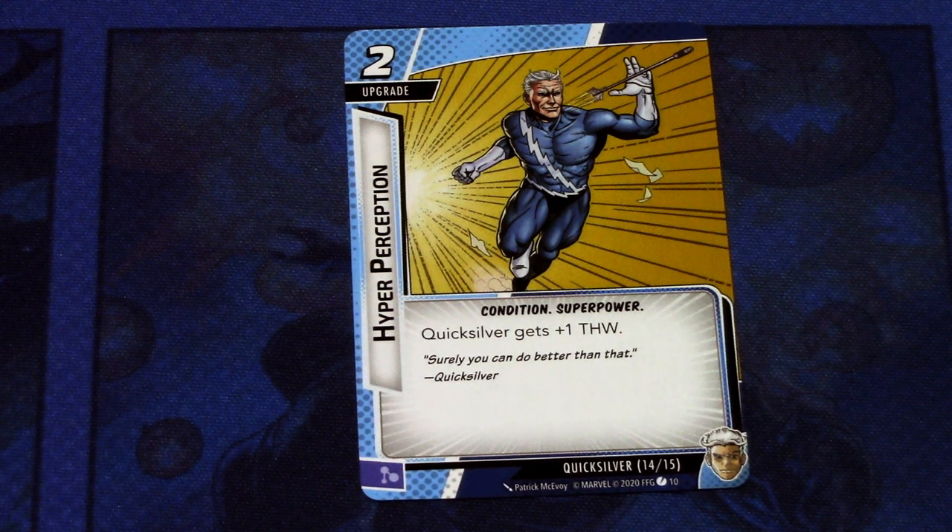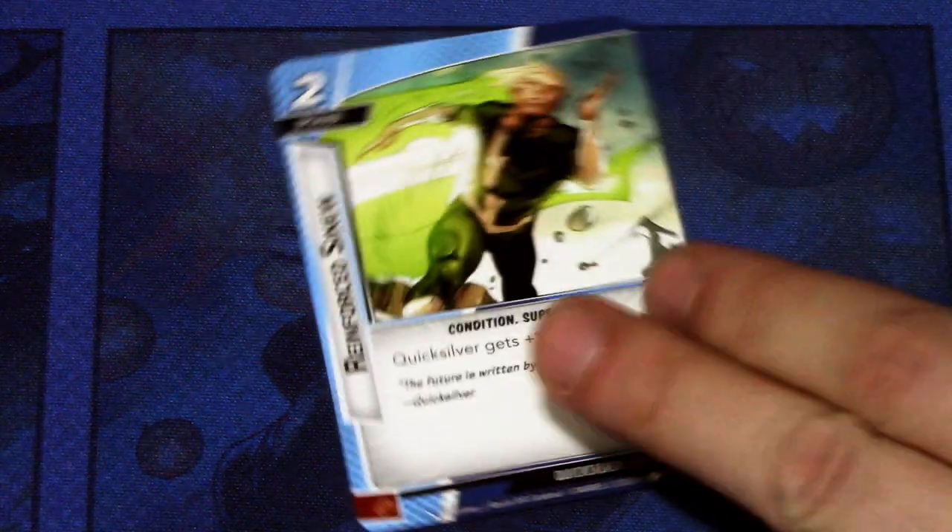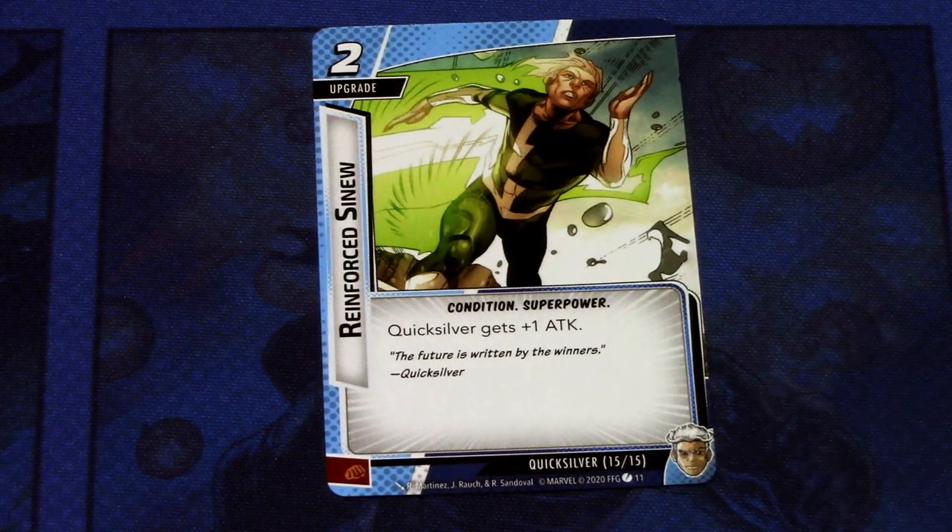Then we have Hyper Perception, a two-cost upgrade. Condition, super power. Quicksilver gets plus one thwart, and it can be committed as a mental resource. Same concept as Accelerated Reflexes — this boosts your thwart and makes your Quicksilver readying abilities even better. Depending on your situation, you might want this in play as fast as possible if you need to thwart a lot. And then we have the same but for attack: Reinforced Sinew, a two-cost upgrade. Condition, super power. Quicksilver gets plus one to the basic attack power and it can be committed as a physical resource.